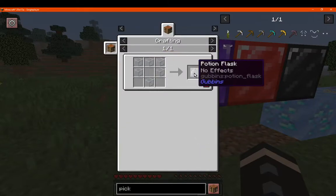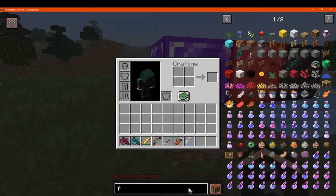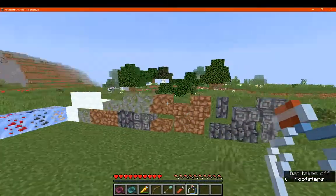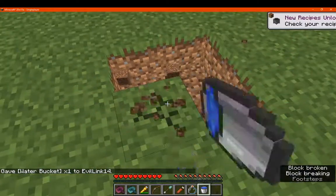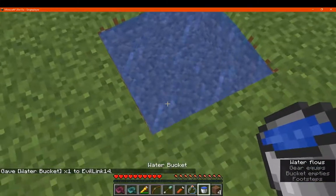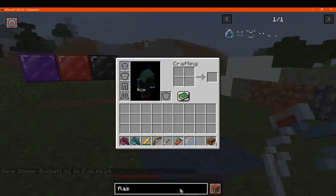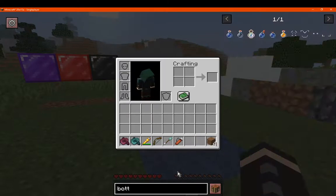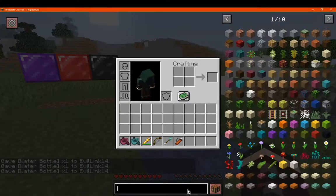We have a potion flask, which can be made like so. I'm assuming you can make typical potions with it, but you'll most likely have other benefits as well. I tried to fill it with water but couldn't. My guess is it's going to be a larger version of regular potions that stores maybe 3 to 5 doses you can consume, rather than having to carry however many individual potions.